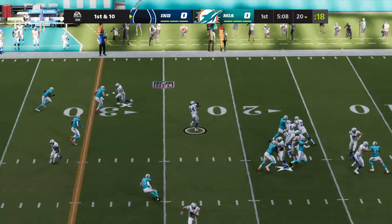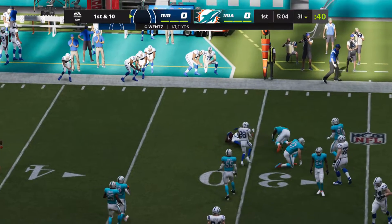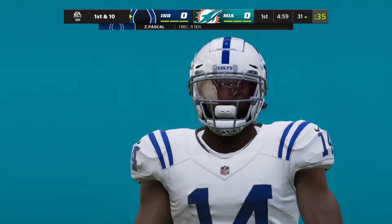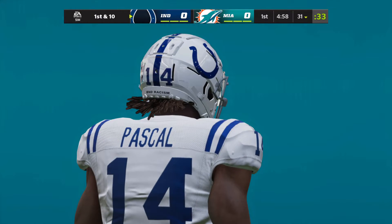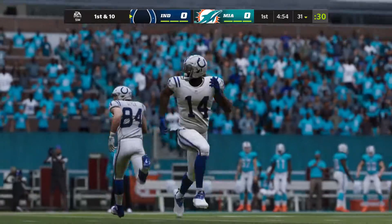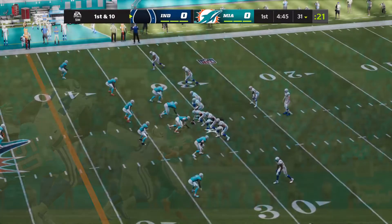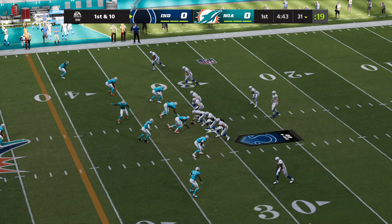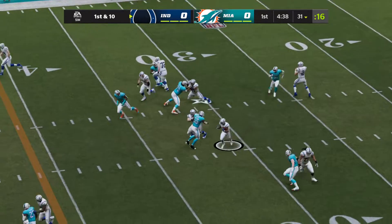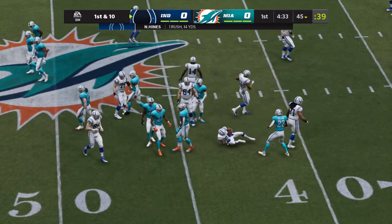On first down, Wentz with a good throw finding Pascal, and he's going to get this one across the 30-yard line. It's a nice completion with a little run after catch. But it is so tough to cover that drag route because they run it at varying speeds — the key is to create hesitancy on the defender's part. He'll be tackled right on the chalk of the 45.